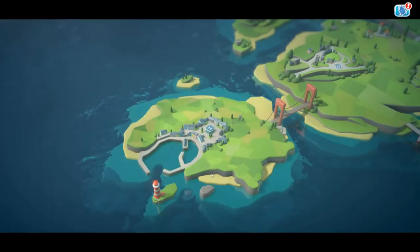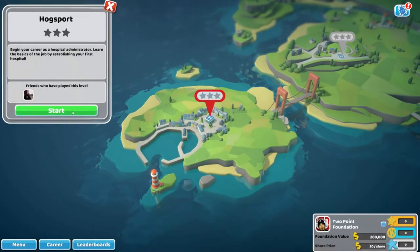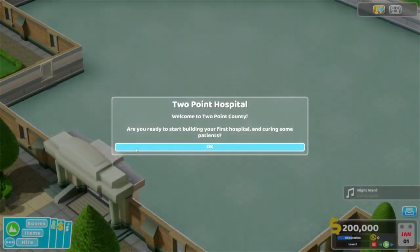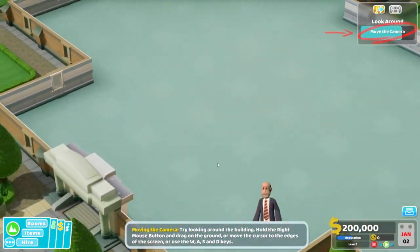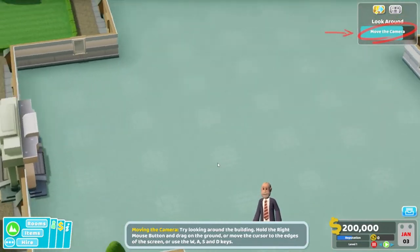All right, let's jump in and get this thing started. I barely remember how to play this. Ready to start building your first hospital and curing some patients? Absolutely. First things first, you'll probably want to have a look around. Controls are like most of these games — WASD, and then Q and E to rotate.